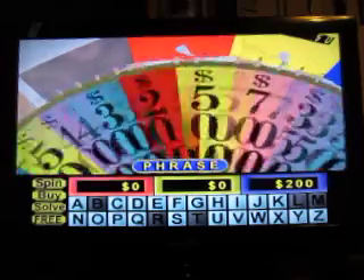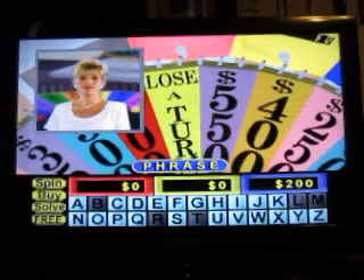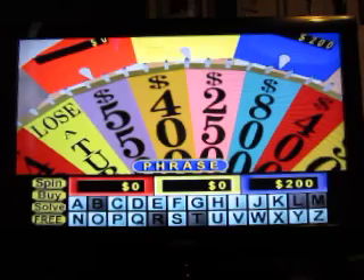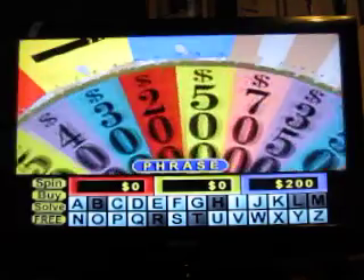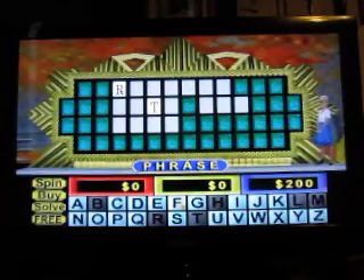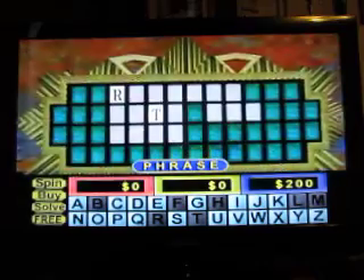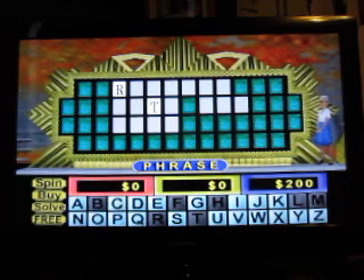Over to me. It got me too — lost my turn. Player two, your turn. $250 — no H. $300 — no F. We're not really making much progress here. $750 — is there an N? N! Yeah, there we go. Three N's.